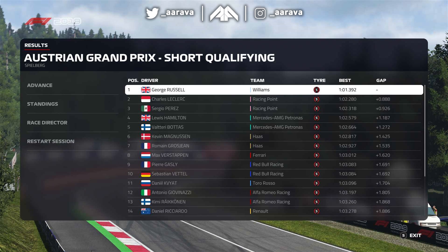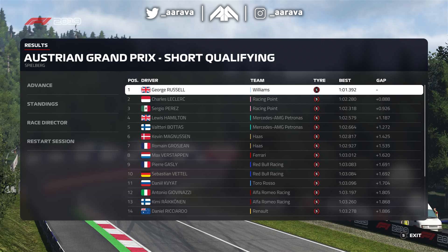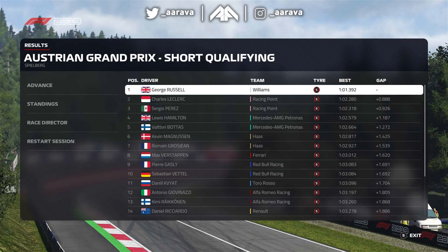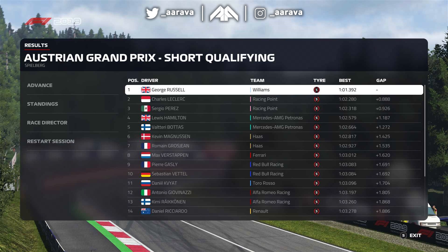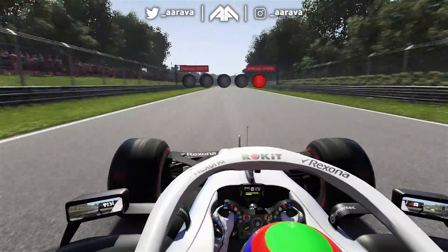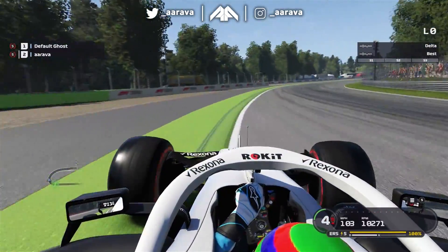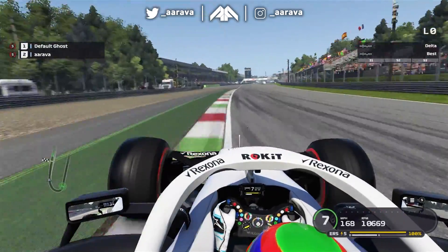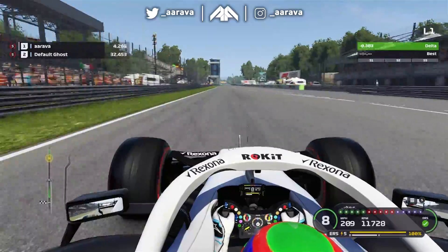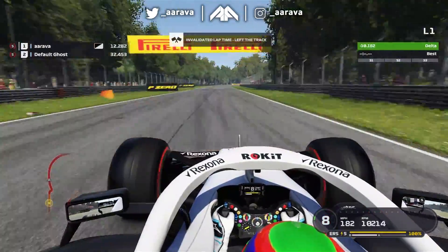That's impressive considering the lap times at the very start of career mode — I believe the Williams would have been around a 1:06 or 1:07 at Austria. To round out this video and show how good this car is compared to the base car, here's a pure top-end speed comparison. On the base game time trial Williams, heading down the straight into eighth gear, we're crossing the line going up to 211, 212, 213, hitting 214 mph by the time we reach the bollards.